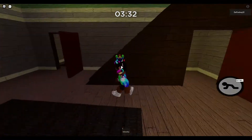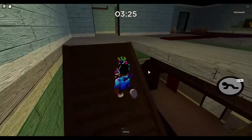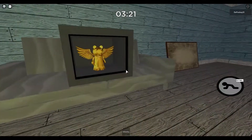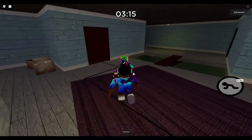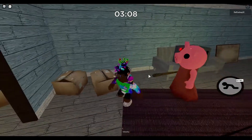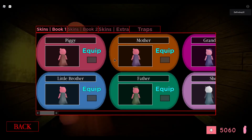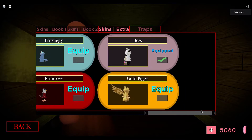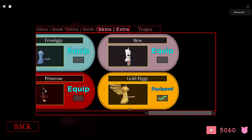Now that you've done all the numbers you should hear the safe unlock on the third floor. We're going to go all the way to the third floor of the house map. Once you've matched all the colors to their numbers the safe should open and you should see the golden piggy - there it is in all of its glory! This mystery safe should open up and you click on it and you'll hear a cha-ching sound. Now that you've done that you should have gotten the skin. Let's go to the shop - let's go to Extra and here it is: the gold piggy!